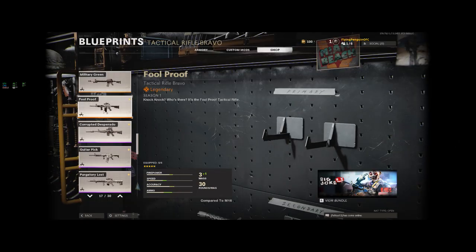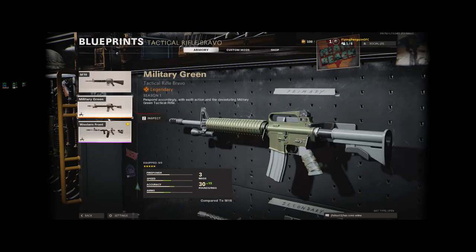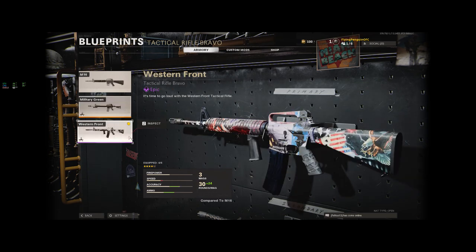You can quick equip it from there. Now you can see it and compare. The military green is actually pretty good — faster firing weapon, although this is the stock loadout — smaller mag, less accuracy out of the gate but more speed. I still like my Western Front, I think.